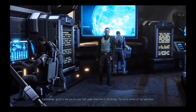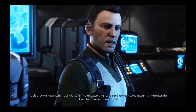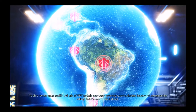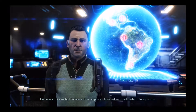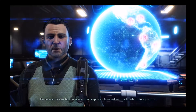Now we're gonna continue. Welcome to the bridge, the nerve center of our operation. The aliens have our entire world in their grip — Advent controls everything: government, communications, industry, not to mention the military. And it's on us to take it all back. Resources and time are tight, Commander. It'll be up to you to decide how to best use both. The ship is yours.